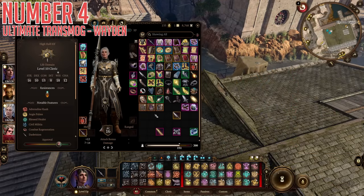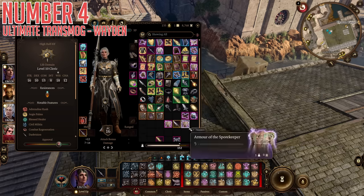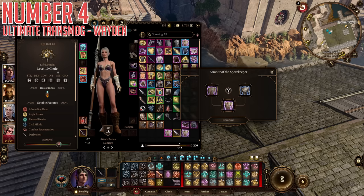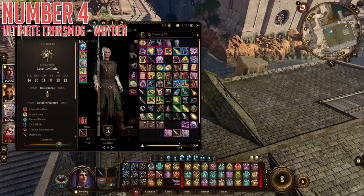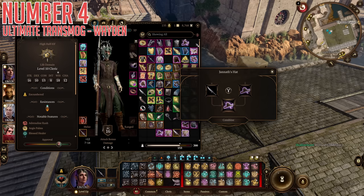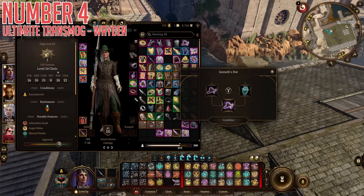Fourth up is Ultimate Transmog by Wayden, and this is something I've wanted in the game for ages. Fashion is one of the most important parts of a video game — it defines how you feel about your character. In the base game, you look exactly like the equipment you put on. Sometimes you'll want to put on armor that doesn't look great but has great stats, or doesn't match the rest of your outfit. That's where this mod comes in. It adds a special item — you combine the appearance extractor with a piece of equipment to extract its appearance, creating a purely visual item. You then combine that visual item with the piece of equipment you want to look like it, and voilà — it changes the visuals and name to match the extracted appearance but keeps the stats and effects of the item you applied it to. It's executed so effectively and easily to use.